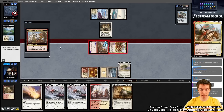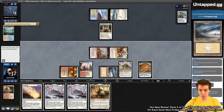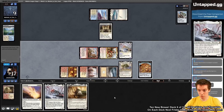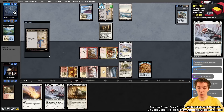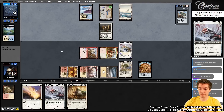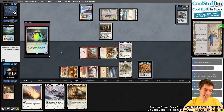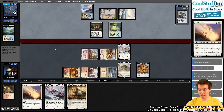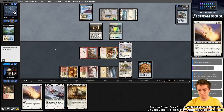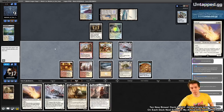We hit with Ragavan, revealing a Treasure and a Flooded Strand. We play Inspiring Vantage and cast the Scroll. Solitude is lined up too — this is looking pretty good. Opponent plays Spellskite, which is interesting against our Solitude but it does block our creatures. We think about whether to force through Ragavan, but it doesn't seem necessary right now.